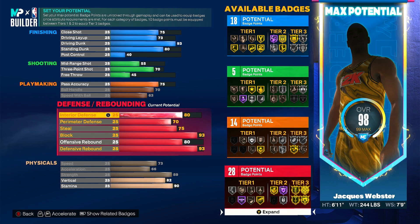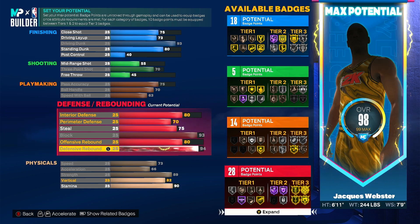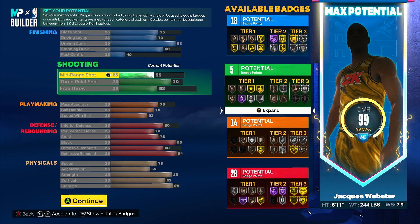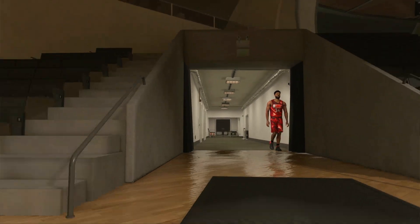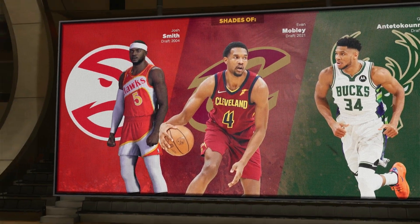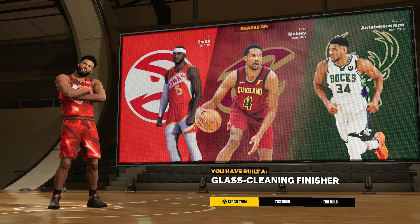I forgot about the free throw completely — I'm probably just gonna add to that to be safe. I'll get 94 for box out beast actually, and then just put the rest on free throw. Alright so this is gonna be the 6'11 version, same takeovers. Hopefully we still get that Giannis comparison. Yep — Giannis, Josh Smith, Evan Mobley. I'm pretty sure it's the same three, and you get glass cleaning finisher this time.